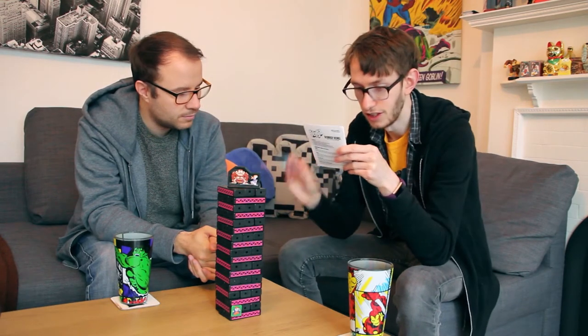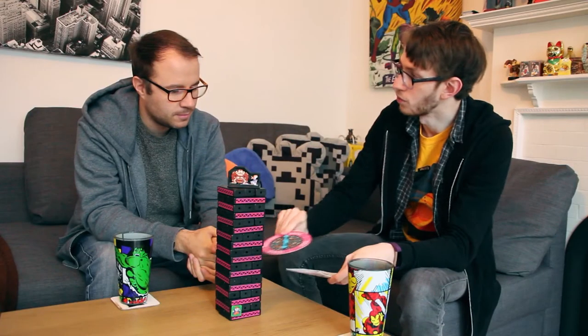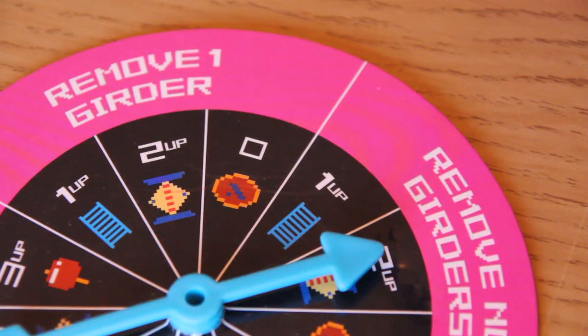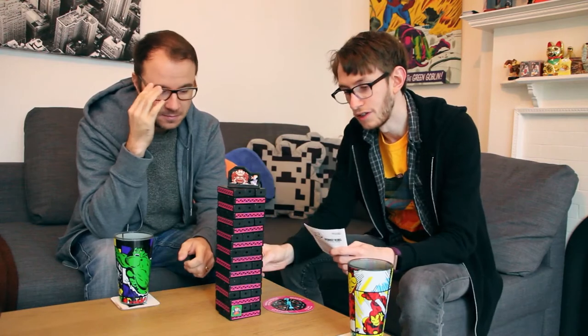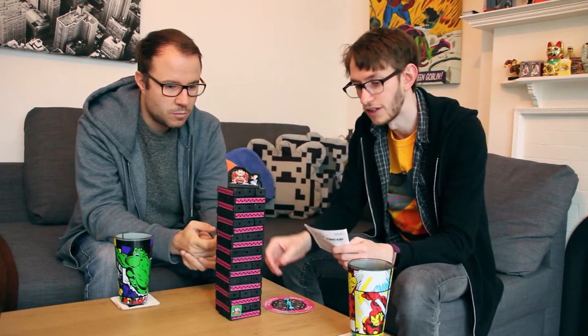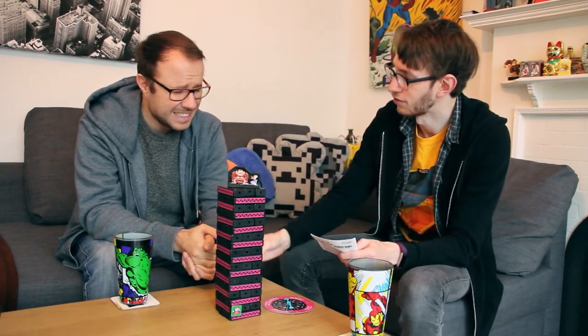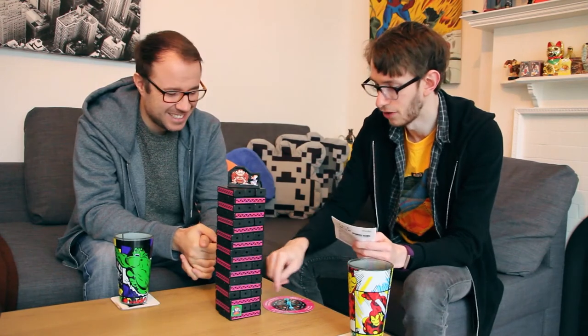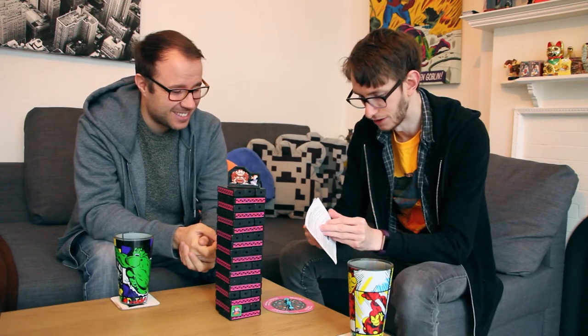To make it more Donkey Kong-esque, we have a spinner. Each turn we're going to spin the spinner and it's going to tell us what we need to do — sometimes you have to remove more than one girder, and sometimes you can't do anything at all. The added difficulty is that not only do we move the girders up as in Jenga, but we also have to pull the Mario out of the hole and reinsert him depending on how many steps the wheel tells you to take.